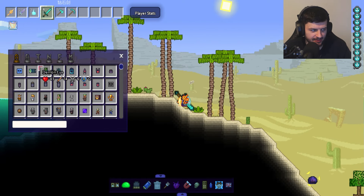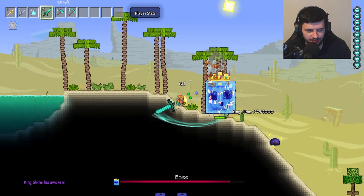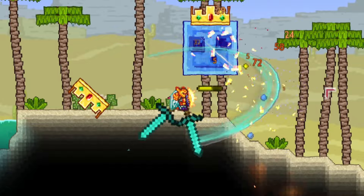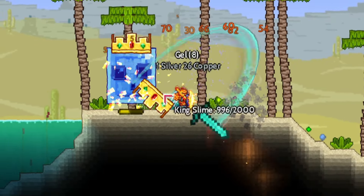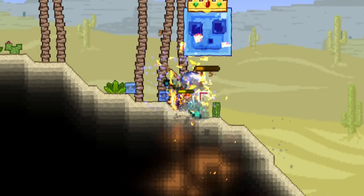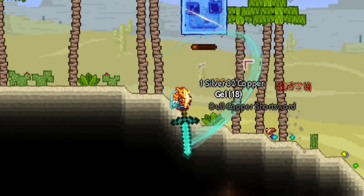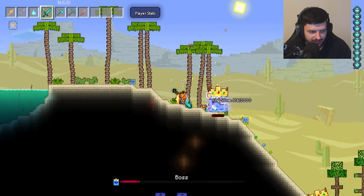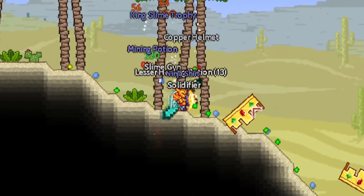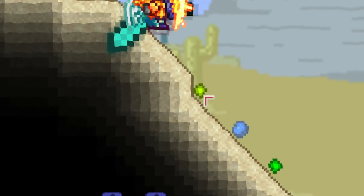First up, obviously, the King Slime. He's basically just a giant blue slime from Minecraft. The diamond sword doesn't do that much damage — it's not an end-game weapon — but we'll beat him down. He's got mini slimes that pop out which look more Minecraft than the boss himself. I don't know if there's a ninja dude inside him like usual. And the money that drops? Those are literally Minecraft XP orbs — they flash and everything. Super cool.